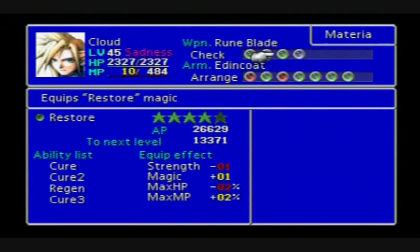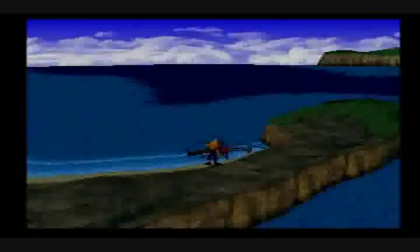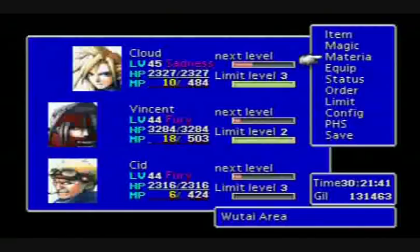I just grinded for some more materia levels. My Restore materia got Cure III, and Regen, which Regen just restores your HP. If you cast it, it'll continue to increase your HP but wears off after a little while, and Cure III is just an even better Cure spell. Alright, and Vincent leveled up a little bit as well, but now let's move on.